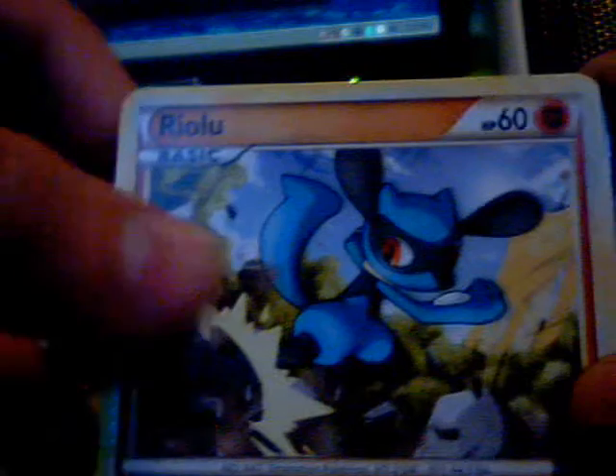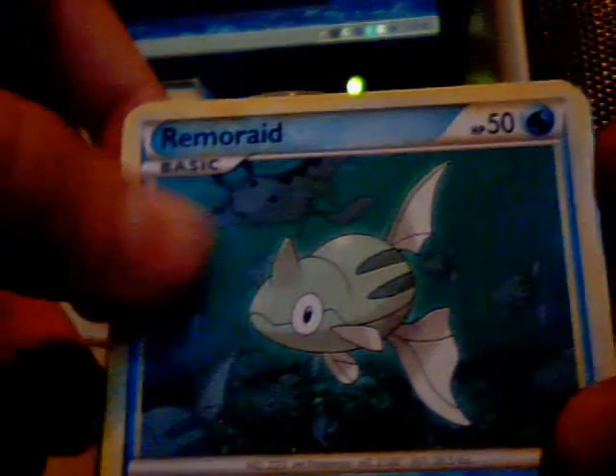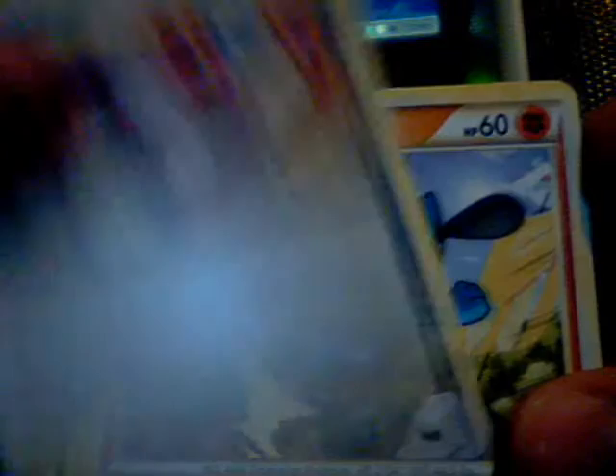Next one is a Crobat pack. Let's see what we got in here. We got a Ryo, Olu, Poliwag, Spearow, Remoraid, Magmar. Oh, look at that — that's pretty cool. Look at that Ursaring. Poliwrath, and Judge, and Numel, Energy Returner. That's it for that.